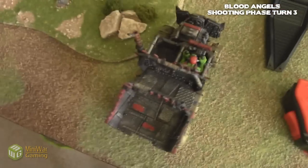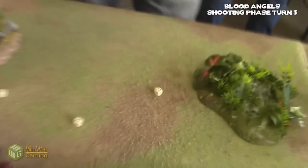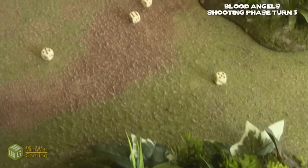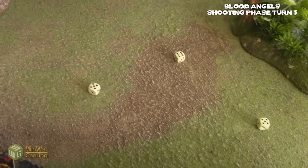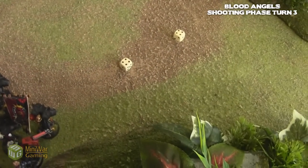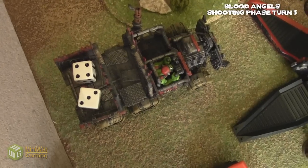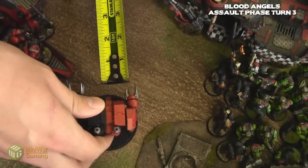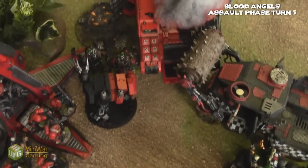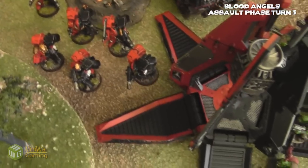Two Melta guns from the Assault Ruin into the truck right there — two hits. They are within alpha range. First one: penetration. Second one: penetration. Two penetration rolls — immobilized and immobilized. So that means he's immobilized and his big gun is gone. So he comes on and scatters. Difficult terrain roll: four.